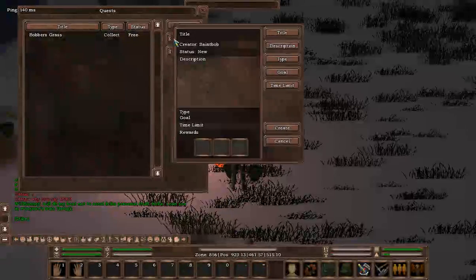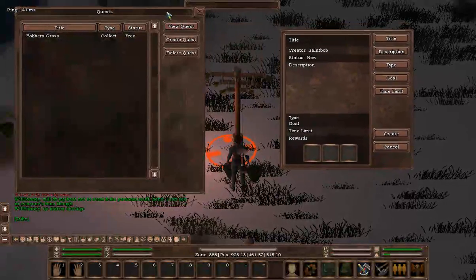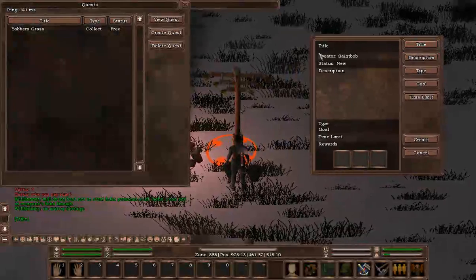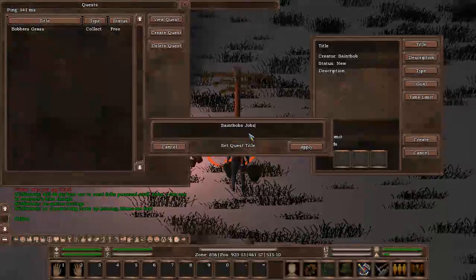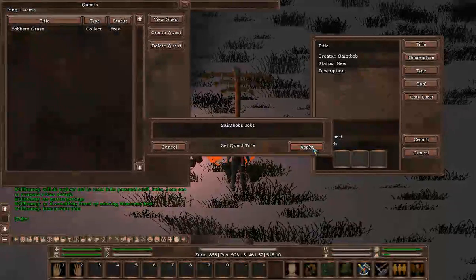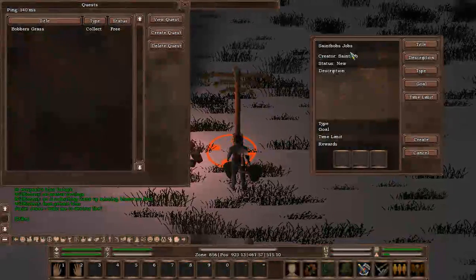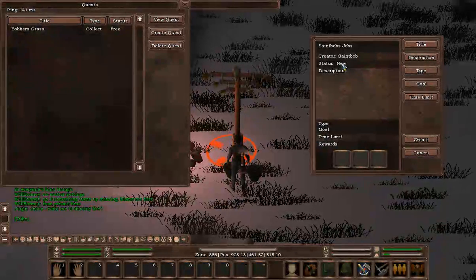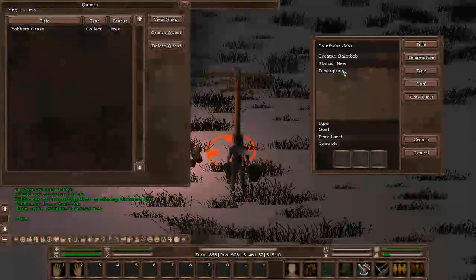Let's click Create Quest. You can see this box opens now — I'm going to put it over here so you can see there's a separation. Let's go ahead and put a title in there. Let's put this as St. Bob's Jobs — kind of rhymes-ish. Let's click Apply once you're happy with that. The title has now changed to St. Bob's Jobs. The creator is St. Bob. The status is New, so it's brand new and no one's accepted it.